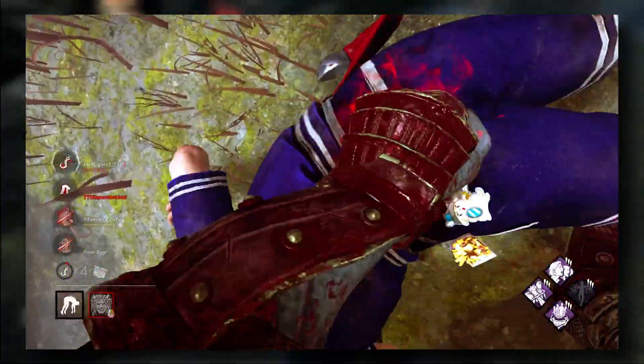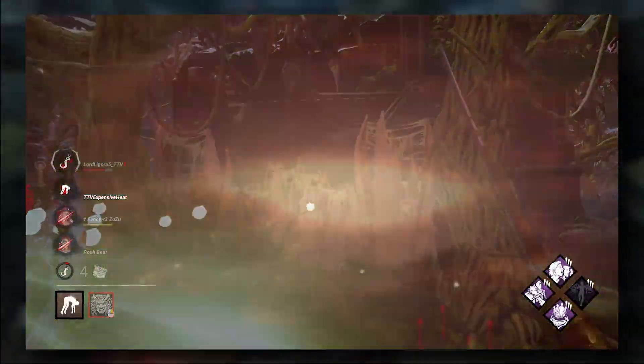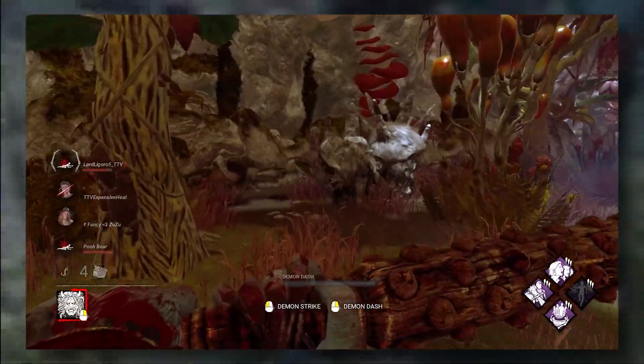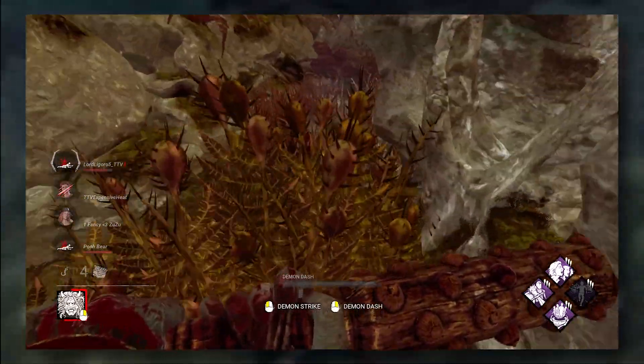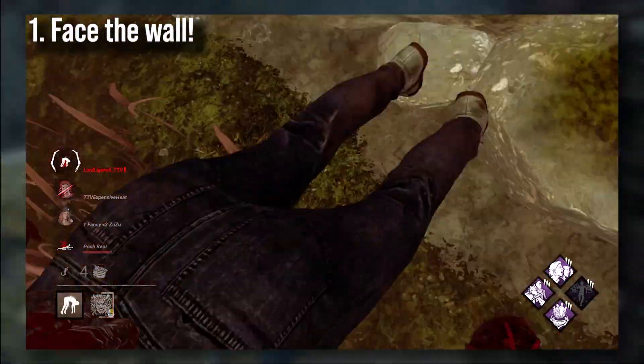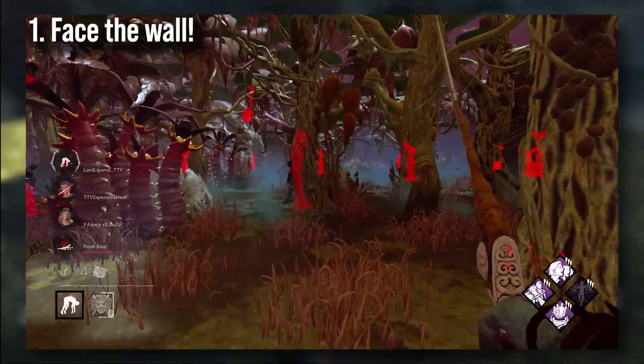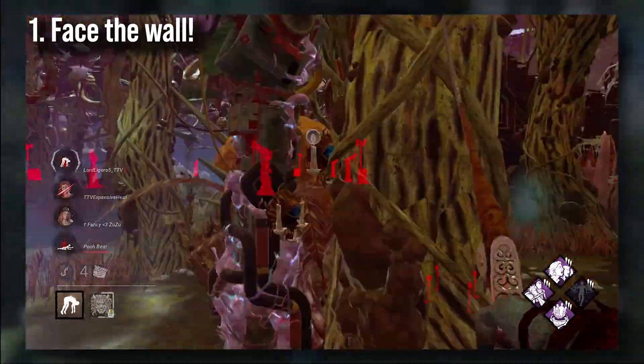Next up is how to deal with flashlight saves. If you notice flashlights in the pregame lobby, you can expect these. The first thing you should look for is if a downed survivor is right next to a wall — then just look at the wall. Make this a habit; I pretty much do this without thinking now because I've done it for so long.